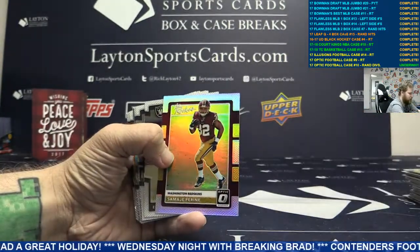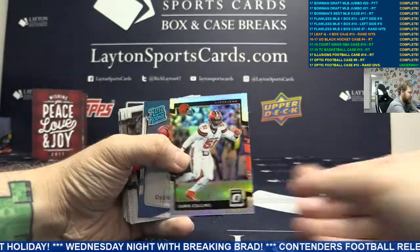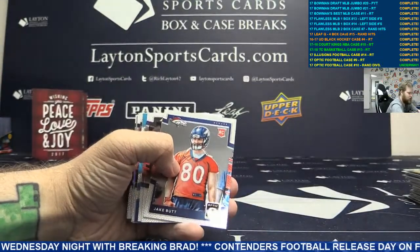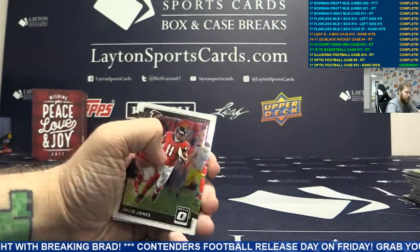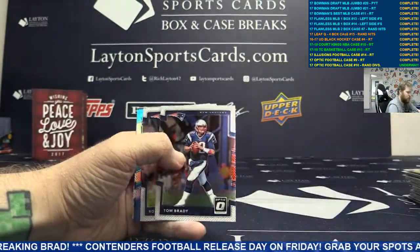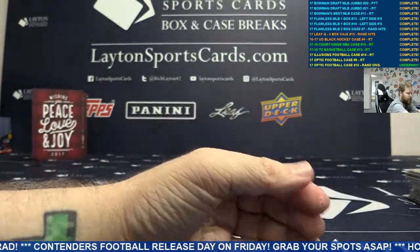Silver rookie insert Samaje Perine. Silver Jamie Collins, Cleveland. Base and a blank. Rookie card Jake Butt. And a blue Le'Veon Bell. Silver Matty Ice, Atlanta. Silver Jeremy McNichols, Bucks.